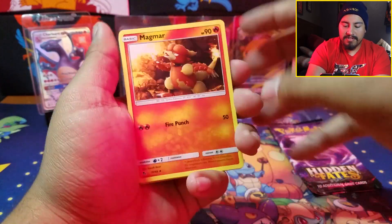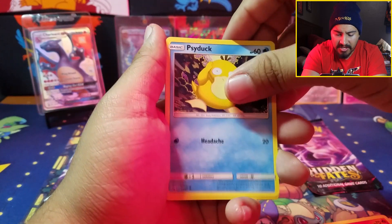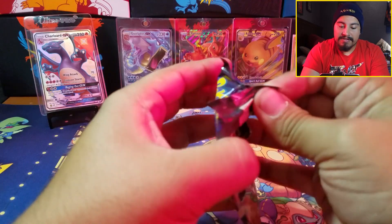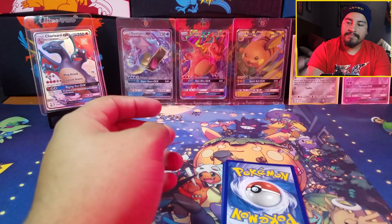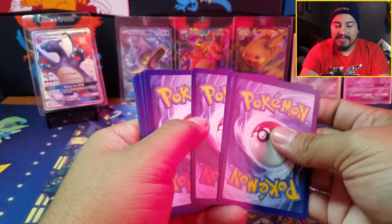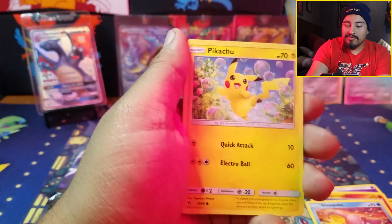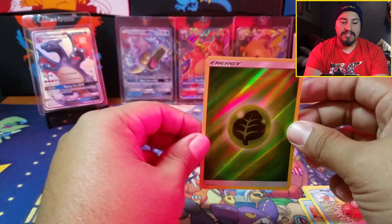We have dark Scyther, Magmar, Charmeleon, Paras, Caterpie, Charmander, Clefairy, Psyduck — the shiny is a reverse Mr. Mime, along with a Golem. I don't like Golem. It might look like the other tin. I wonder if the Pokemon Company — was this a new distribution sent out to restock GameStop? I don't know if they limited it to maybe a couple shinies per tin rather than randomizing. Either that or I'm just having some not-so-good luck here.